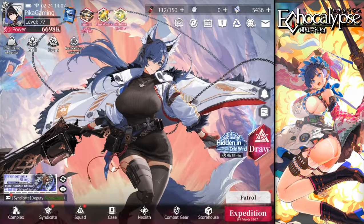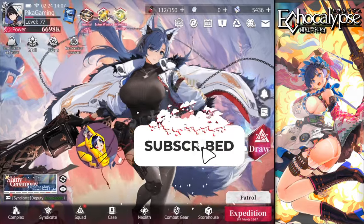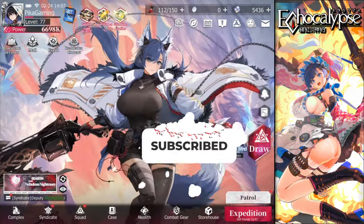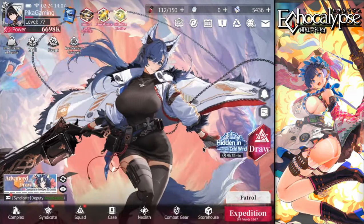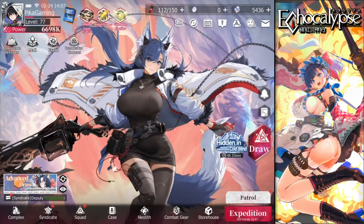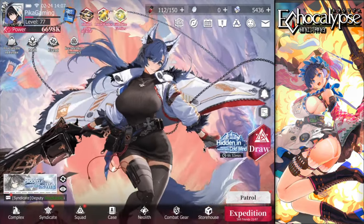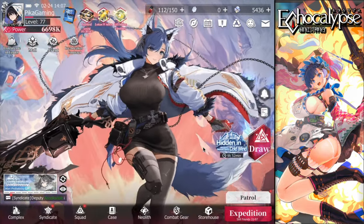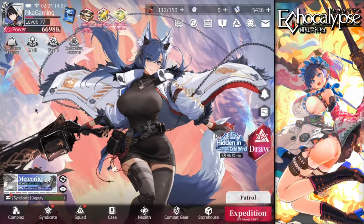Hello friends and welcome again to another Echocalypse video. Two new units have been added to the game library — if you want to check them, they are in the cases. We'll be talking about them both: this video covers Curry, and the next video covers Dorothy. One support, one carry — both are amazing. I read their skills and kits and will be explaining them and telling you which is better for building lineups.